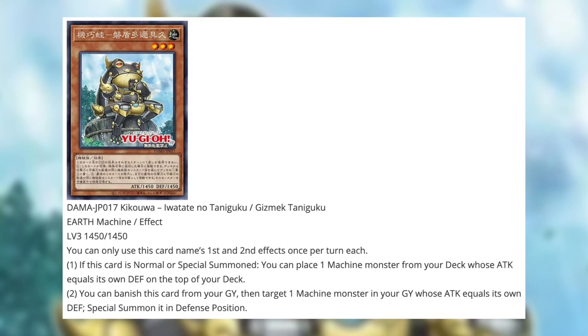The next card is Gizmex Taniguku, an earth machine effect monster — I like seeing the variety in attributes. We started with wind, then light, now earth. It's level 3 with 1450 attack and defense. First effect: if this card is summoned in any way, you can place one machine monster from your deck whose attack equals its own defense on top of your deck. Second effect: you can banish this card from your graveyard, then target one machine in your graveyard whose attack and defense are equal and special summon it in defense. That's a bit better as it extends your plays. Interestingly, these Gizmex don't share the same levels, so it's likely they're meant to go into link plays rather than synchro or XYZ.